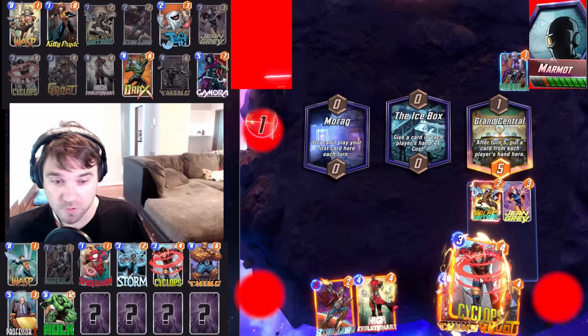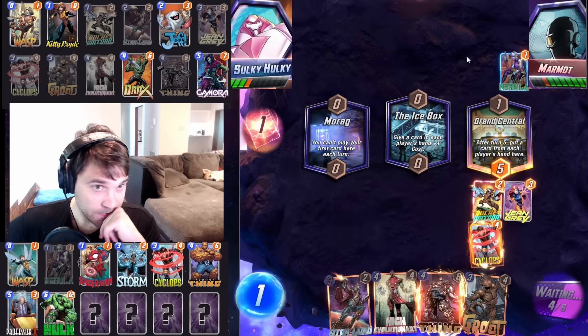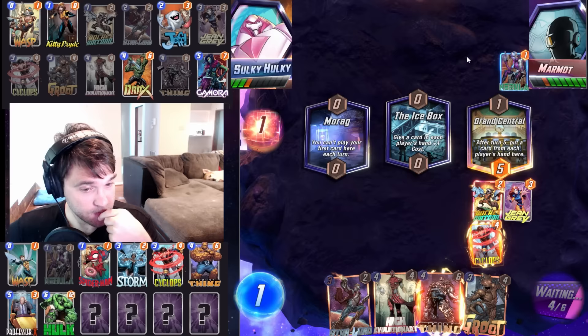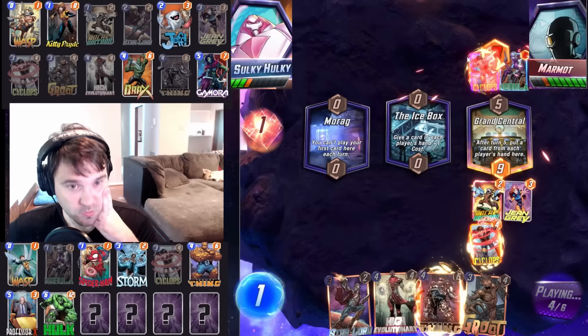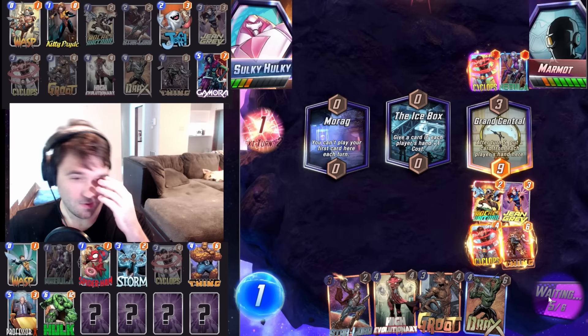Let's do Cyclops, and depending on if they play here or not — they play one card, two cards. Grand Central is going to get them pretty close to having that right lane capped out. Marmont, you've absolutely been swindling me. We need a four-cube comeback. Grand Central could pull in their Evil Hulk and that would be devastating. They could Professor X lock before Grand Central can pull in, but I think with Cyclops we'll have that one outpaced. They go Cyclops as well — perfectly fine.